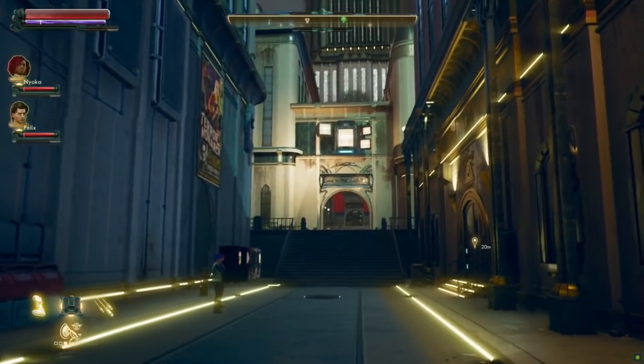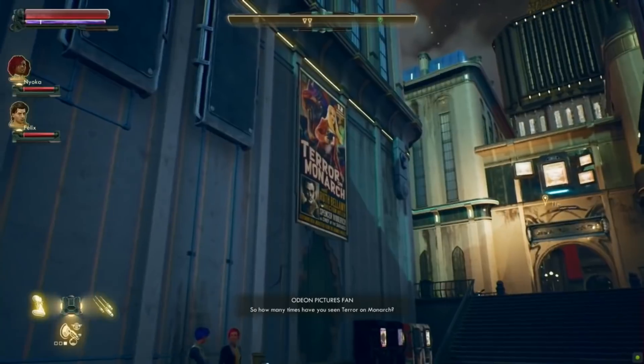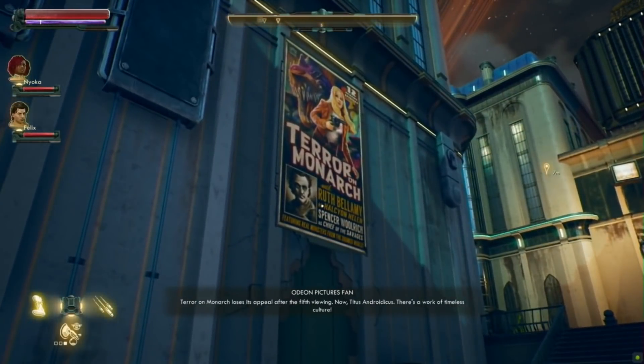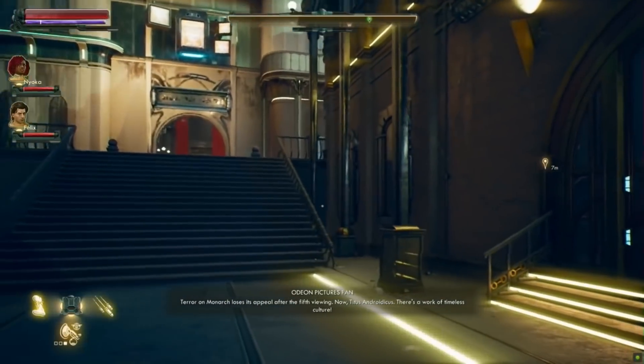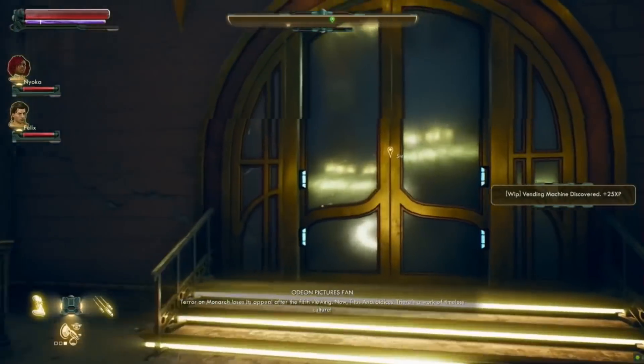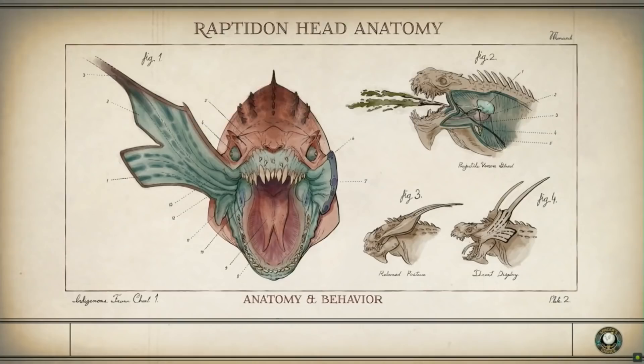So we're headed to Odeon Pictures, which is one of the film studios that makes all the propaganda movies in the game, which you can see one of the posters there. One of the directors, Maverick, saw you on the street and thinks you have what it takes to be the next big star for his company. So he really wants you to go in and audition for one of the propaganda movies.